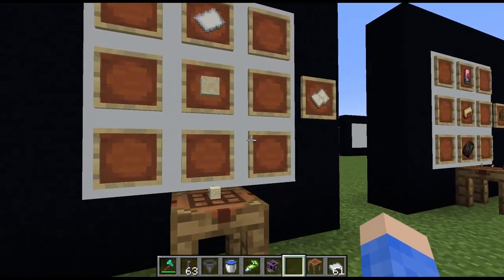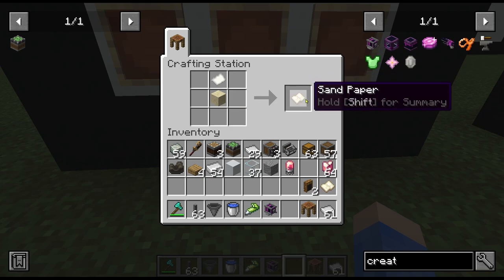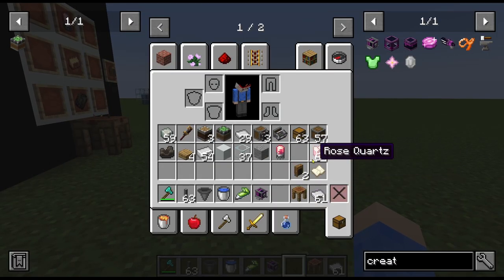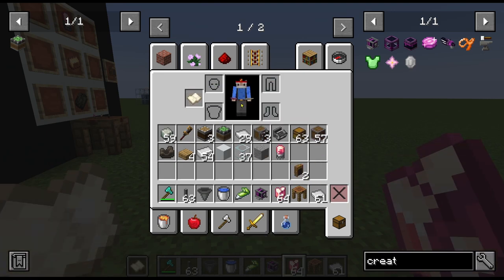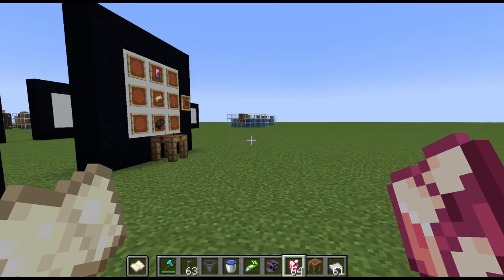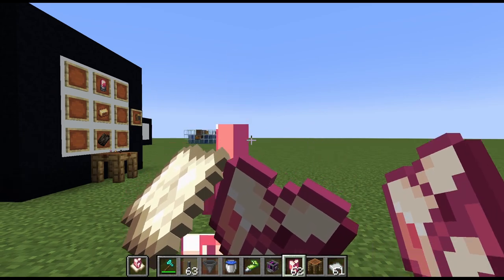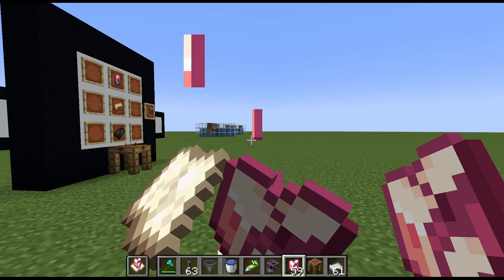Rose quartz — then if we take a piece of paper, which is three sugarcane in a row in a crafting table, that gives you some paper. Paper and a piece of sand will give you sandpaper. What you do is take the sandpaper and the rose quartz, put the sandpaper in your offhand, one in there, and just right-click. Each sandpaper will do eight of the quartz and it turns them automatically.